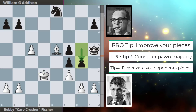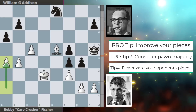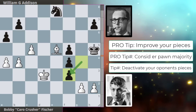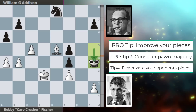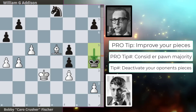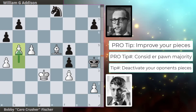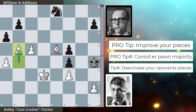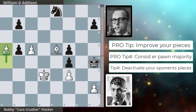King to h5, king to d3, g4, b4 from Bobby, a6, and a4 — and we can see this is a critical in-game strategy that everyone should know. Addison takes, Bobby takes back, and we get king to h4. According to the engine evaluation bar, white is already winning at +9.2 in white's favor. And we get the dynamite move in the position — Bobby is well versed with endgame principles. Addison is forced to respond and then Bobby pushes a5.